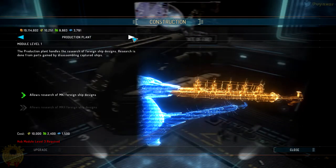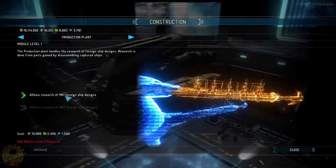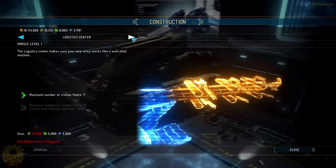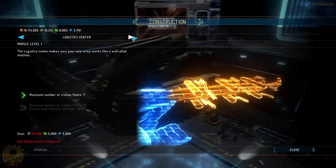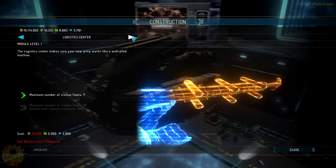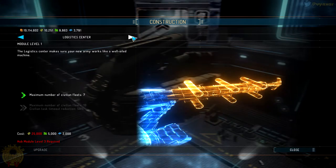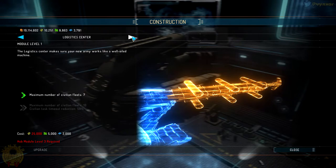I've got the Trade Center which I did not try yet — it's going to be about contacting an embassy of other factions. We've got the Production Plan which enables us to build different kinds of starships; we've got Mk1 and Mk2 available. Then there's the Logistics Center which increases the Civilian Fleet to 7. I've also added a mod called Better Civilian Fleet which is quite handy — instead of being buzzed all the time by returning fleets, you send one out, it takes a long time, you get a lot more resources, but you're not bothered constantly.